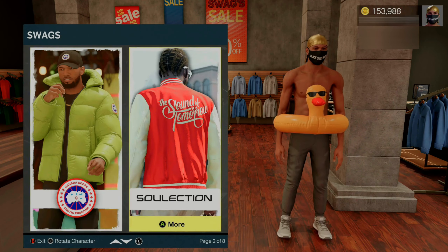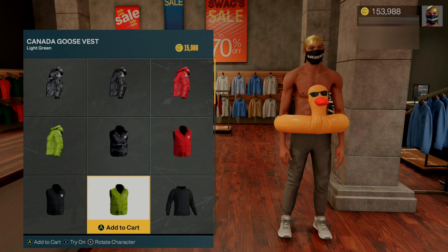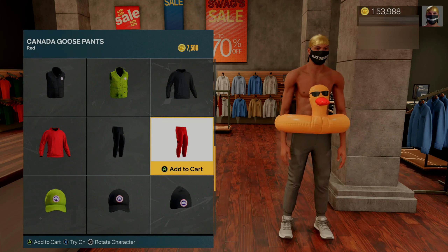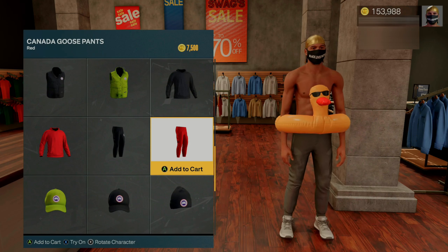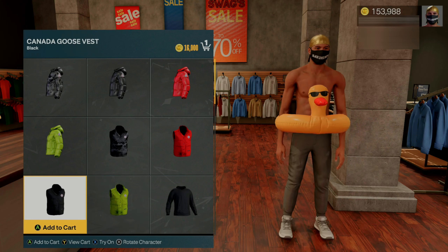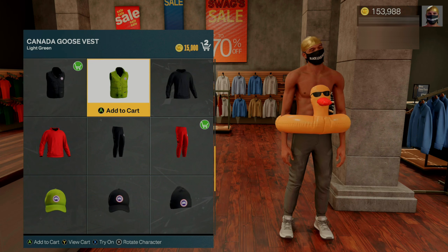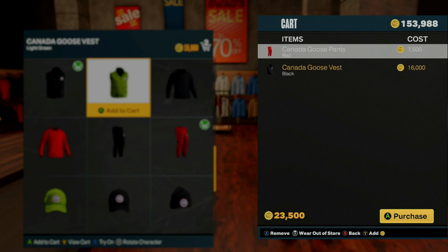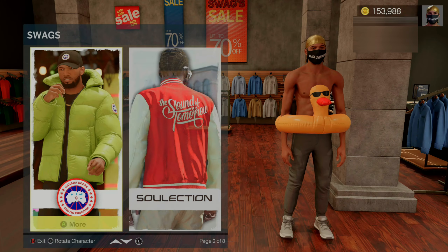Open up the store menu and pick your items. It's very important that you remember exactly which items you pick. To make it easier, I'm going to pick the same exact items as I did on current gen. You can also see my VC amount on the top right — it has remained the same. Pick your clothes, remember exactly which items and the exact order. Once your items are in your cart, bring up your cart and hit try on for both items, then remove both items from your cart.